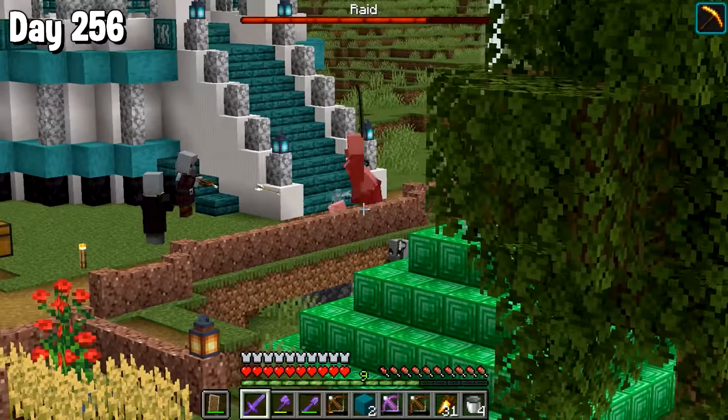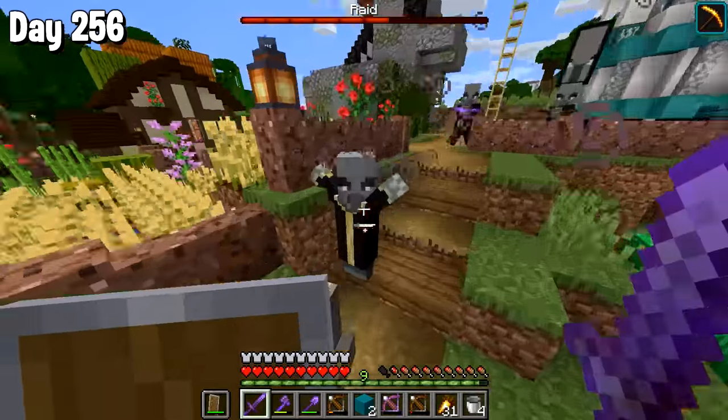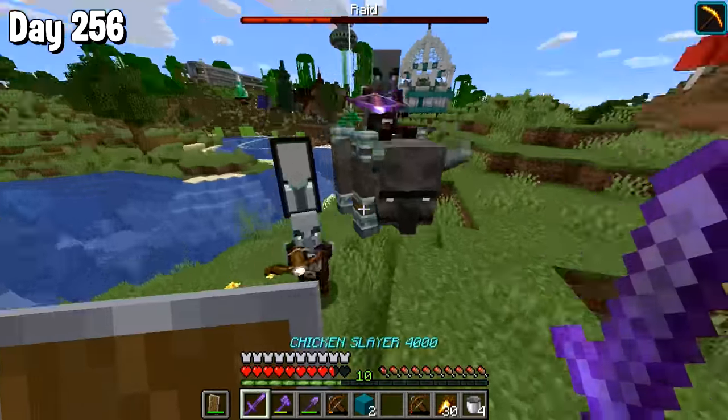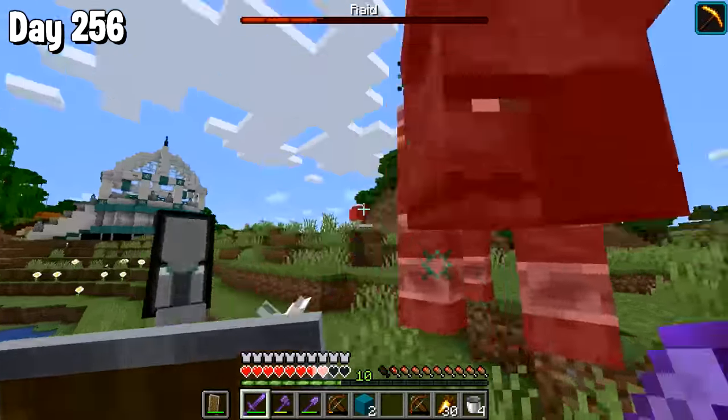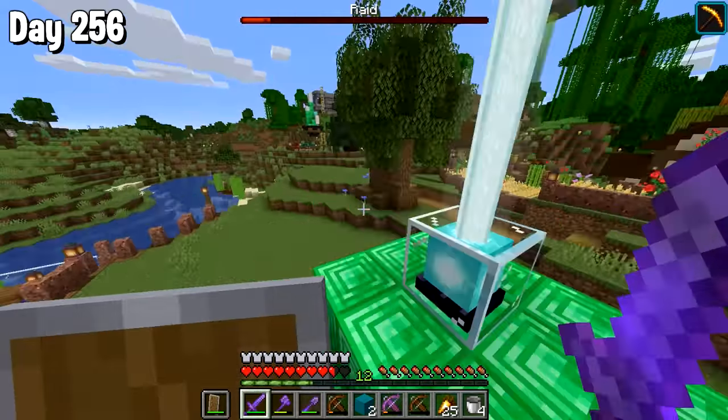I probably would have died a lot more times, but look — oh no, they attacked Halfway Harry. So I went in to save him. However, when I got there, he was dead. We lost Halfway Harry. This is the worst thing that's happened. Why did I decide to do a raid at my own base? A terrible idea, to be honest.